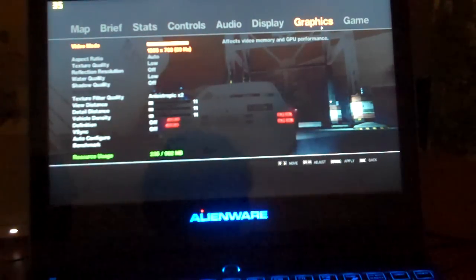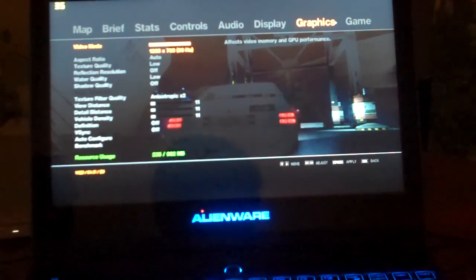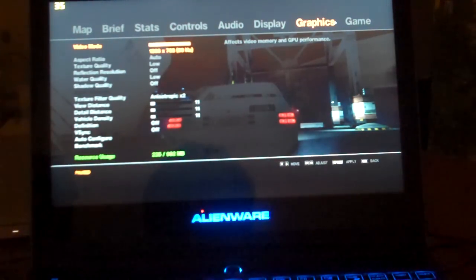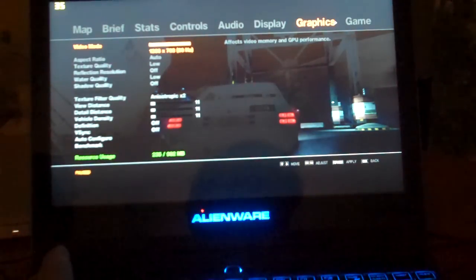Which was obviously miserable and unplayable. This time we're still at 1366x768, which is full screen — I'd like to stick with that if possible. But I moved everything basically to very low: texture quality is low, reflection resolution is off, water quality is low, shadow quality is off, texture filter quality is 2x, view distance, detail distance, and vehicle density are all 11, definition is off and VSync is off. Resource usage dropped from the high 600s — like 680-something megabytes — down to 235.